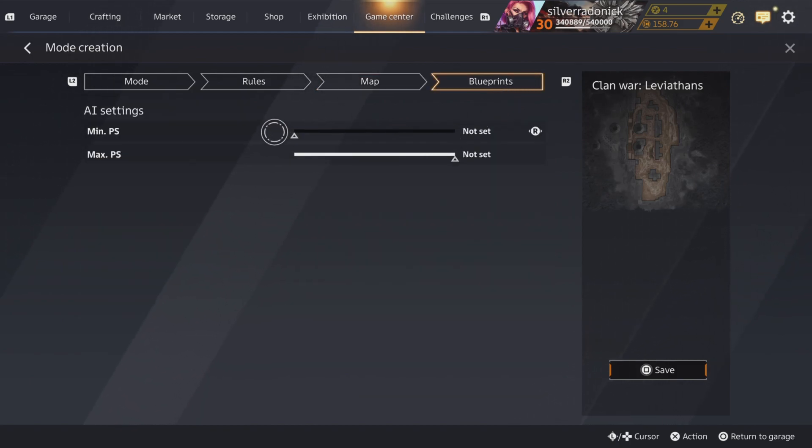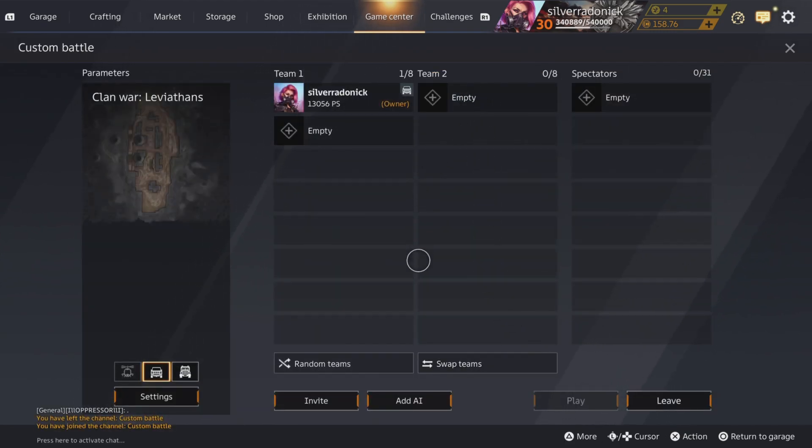And then blueprints. Now minimum power score — it's all random if you have it not set, but for me I like it to have about 11K, 11.5, because then you get different builds rather than the same builds all the time. So let's just do that, and I am going to run my new leviathan I just got.